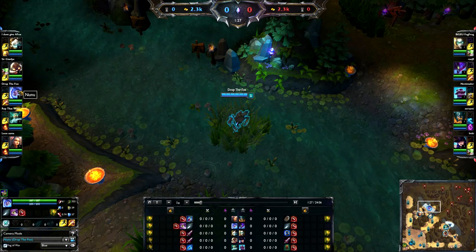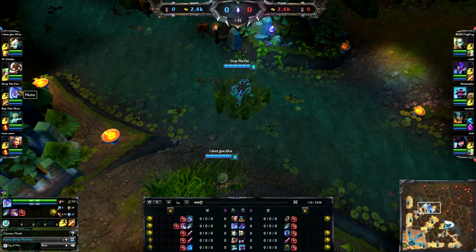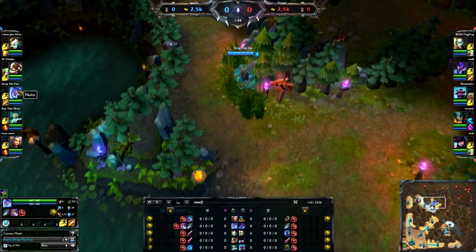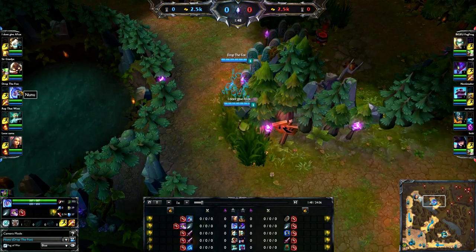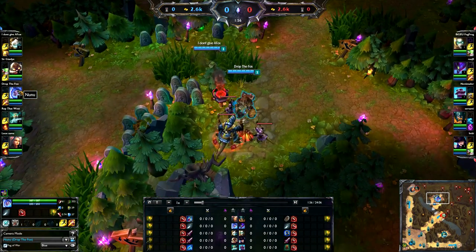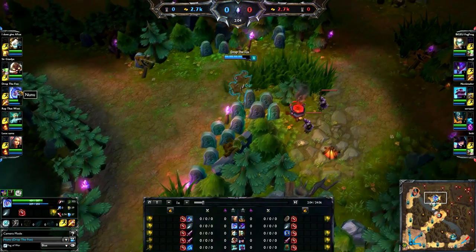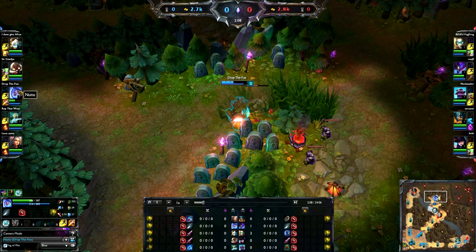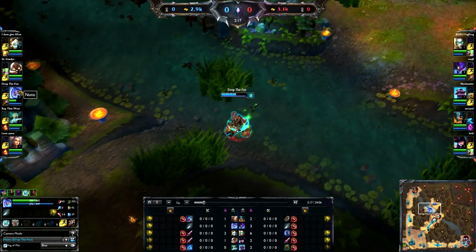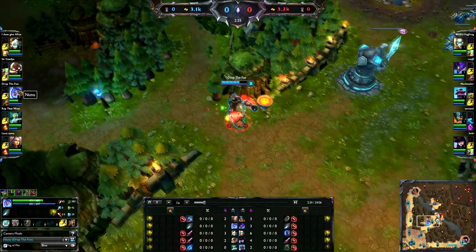So that's why I picked Nunu. My items: I started with Hunter's Machete, a Pink Ward, and a Health Potion. You don't really need to start with a Hunter's Machete and four Health Potions on Nunu, because your Consume heals you for loads - it's basically like a Mini Smite, so you don't really need all those Health Potions. I started with the Pink Ward because it lasts forever, and also so it could scout out this invade. You'll see we're invading the enemy's Red Buff.